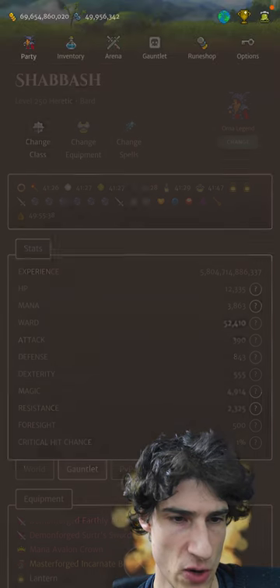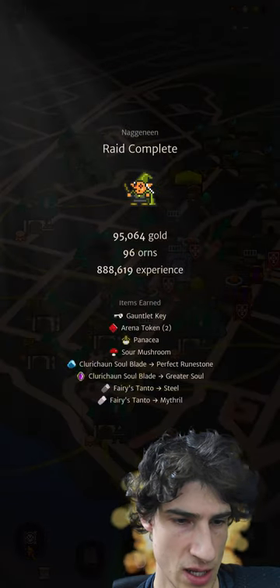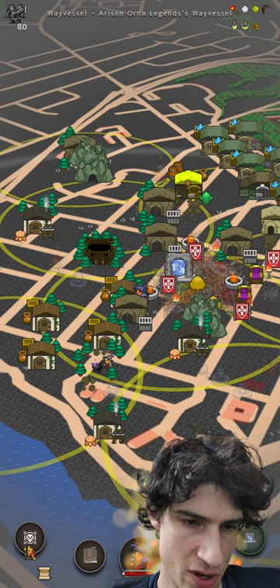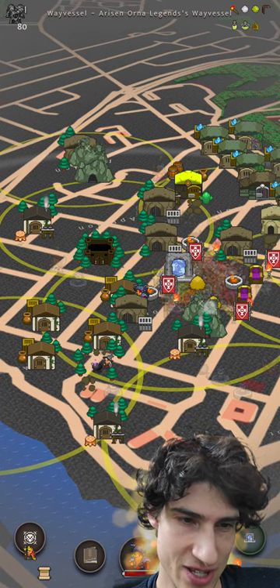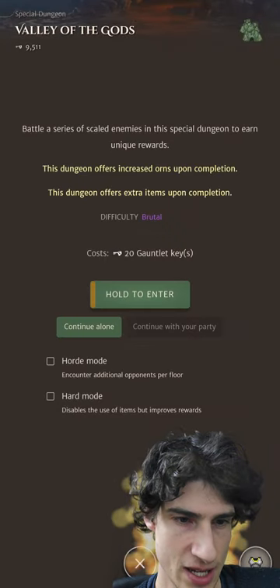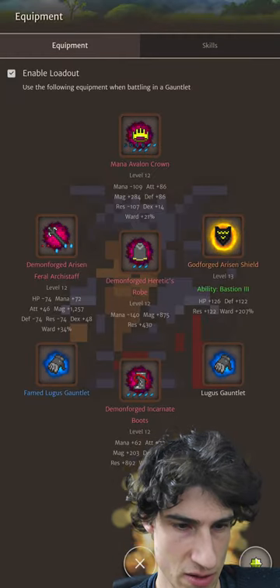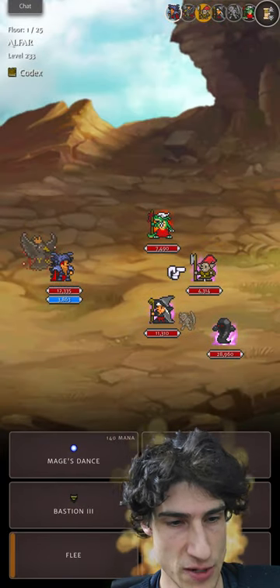Let's see how the first run goes. We're using Drow's spot here — Double Valley of the Gods. Absolute awesome spot. Let's get ready to go. I've got plenty of gear I can Godforge in here.